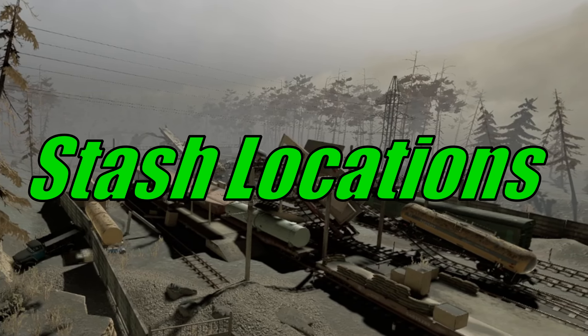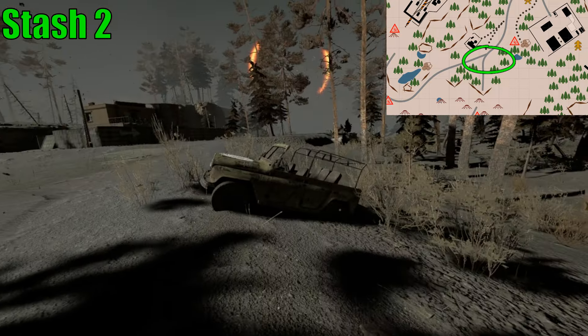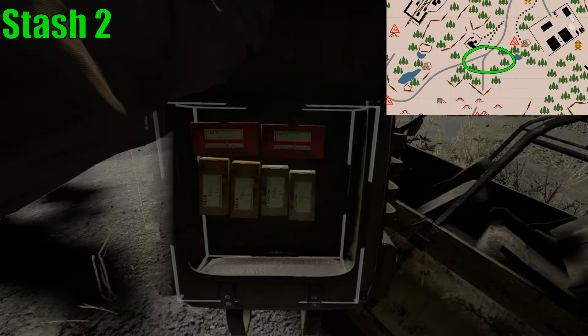Finally, we are moving on to the loot section. Let's start with the stash locations. These stashes have guaranteed loot but are only obtainable once. Stash number one is located in the forest just northeast of the train yard, inside a concrete pipe. It contains a TT-33 Tokarev pistol equipped with a threaded barrel, two magazines, two boxes of 7.62x25 ammo, and a pistol suppressor. I highly recommend getting this stash immediately at the start of the game as it's a big upgrade from the Makarov.